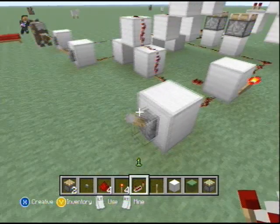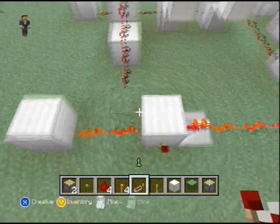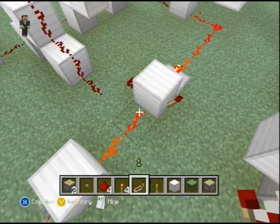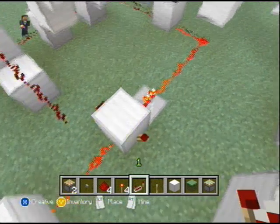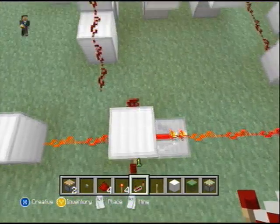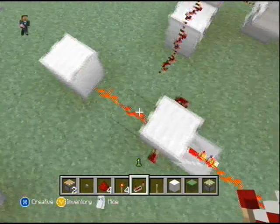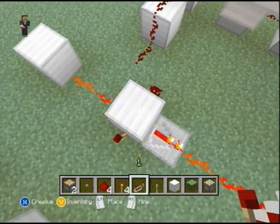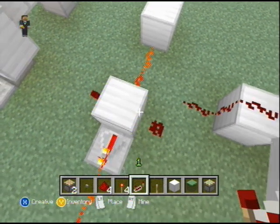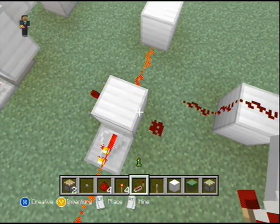Alright, reception. Any block like this right here that is receiving direct power from a conductor like this, it will become a receiver and will take this signal and store it. As you can see, receivers will not power wiring.